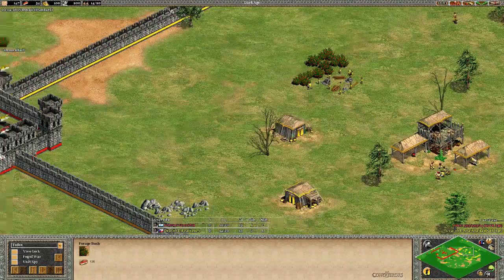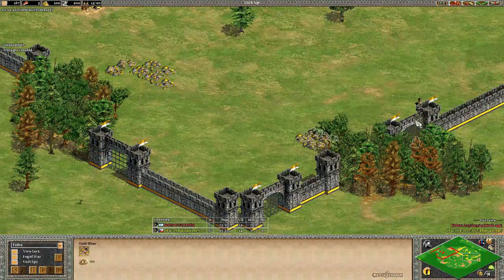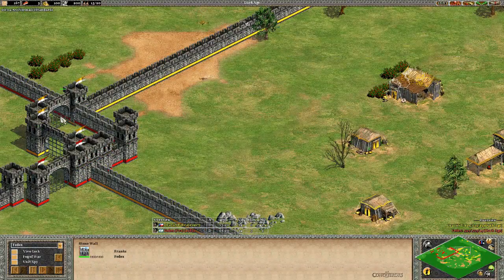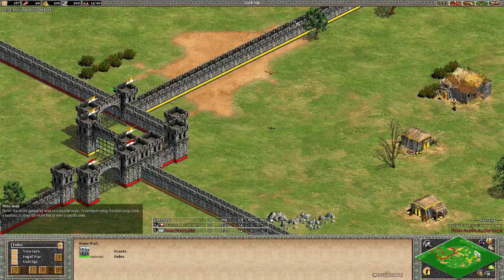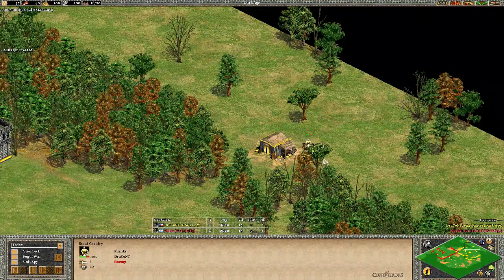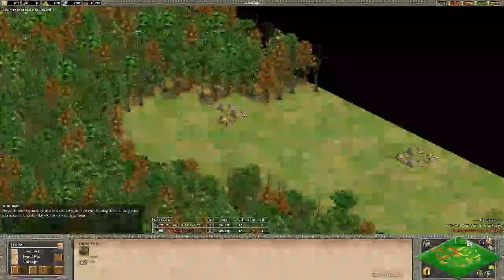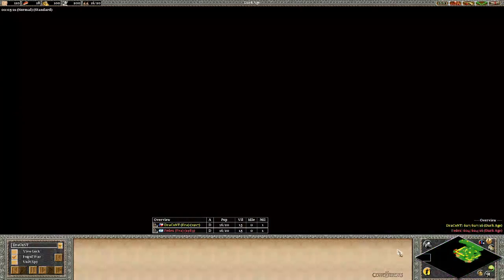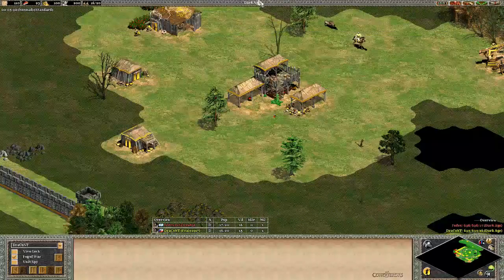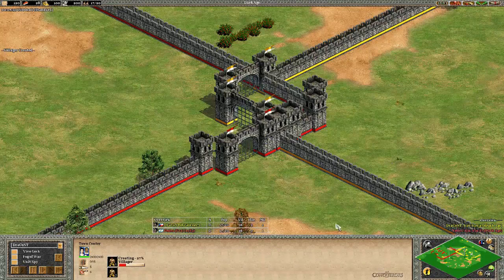Going over to Dracont's map — his stone is in front, which is not very good, and his gold is also in front, not the greatest. There's a little bug close to the gates. He's got five gates over here and two of those aren't even accessible to him. There's a hole in the map so he has to bring his boar back with the scout. He has good gold behind his base, and he's already scouted his entire base — that is fabulous.